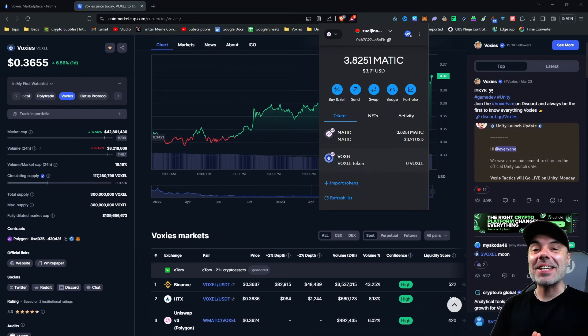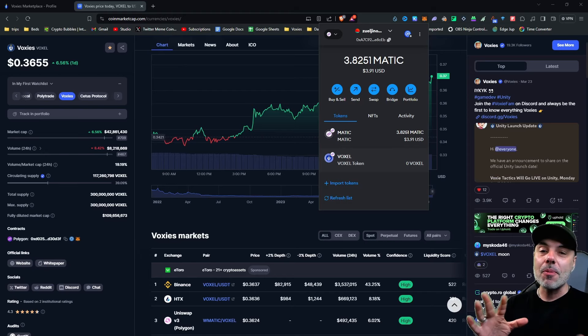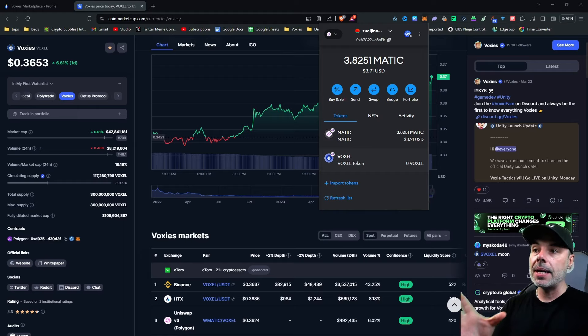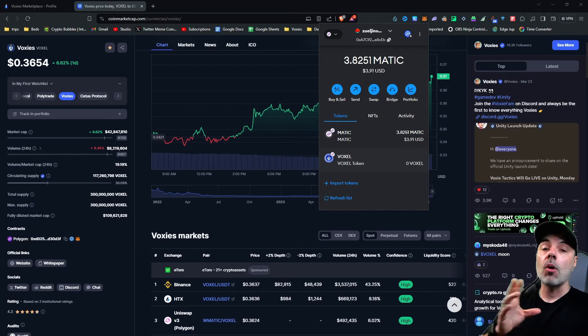To do any transactions — like actually sending this to an exchange to cash out — you'll need the gas token, which is Matic on the Polygon network. Let me back up and explain gas tokens: everything on-chain usually requires a gas token expenditure from whatever network you're on. We're on the Polygon network, and the gas token for Polygon is Matic. In order to send any Voxel tokens to another wallet, it takes a little bit of gas. Fees are usually less than 10 cents, sometimes a little more depending on congestion, but generally cheap.